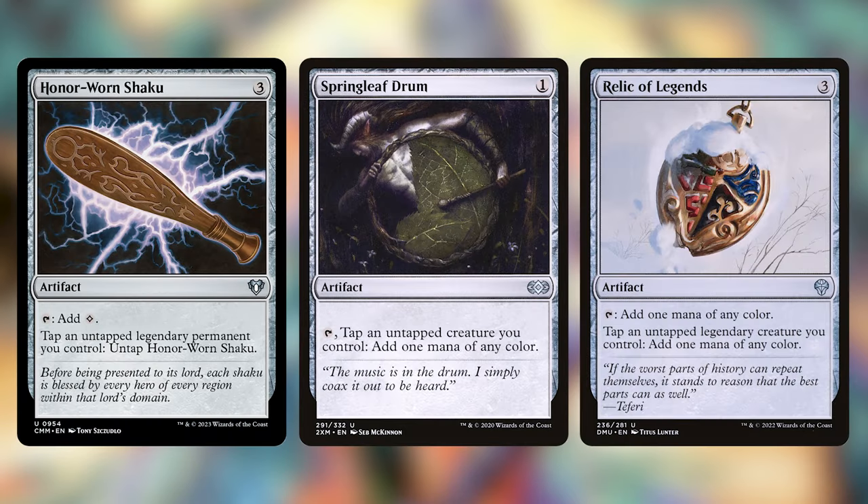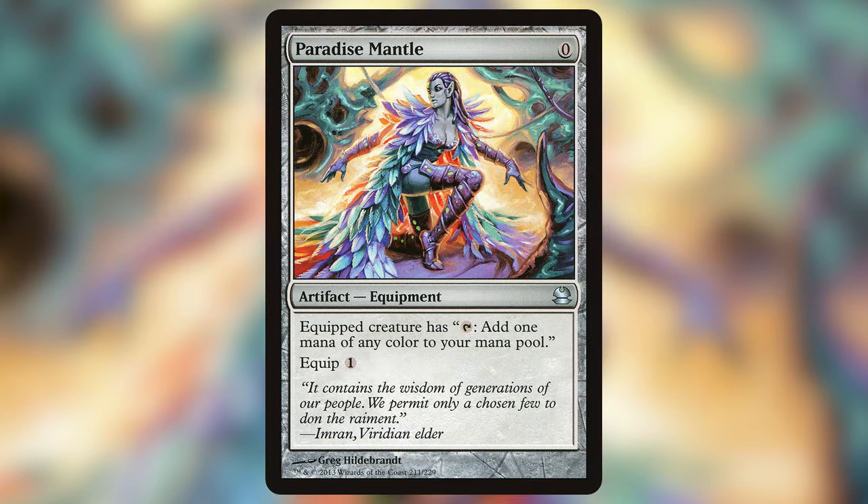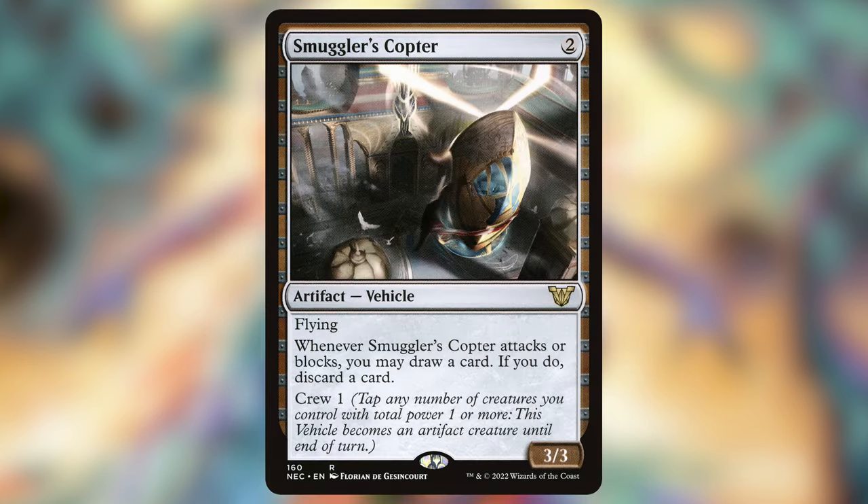Honor-Worn Shaku, Springleaf Drum, and Relic of Legends are all great mana rocks that will tap down our commander when we need to. There's not a lot of downside to including these in the deck and it adds quite a lot of consistency. Paradise Mantle is another mana rock technically, but it's an equipment that we attach to our commander to make it work. It's inexpensive and very useful even if we don't have our commander out. The last one of our non-lands is Smuggler's Copter, which we can use its crew ability to tap down the Doctor at any time to make it a creature.